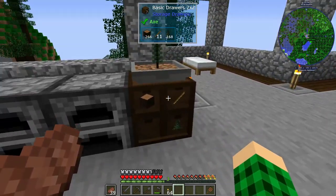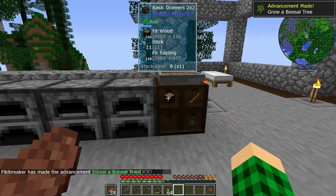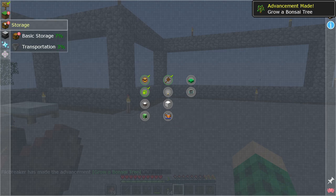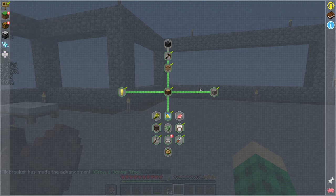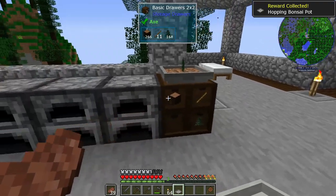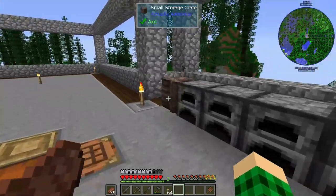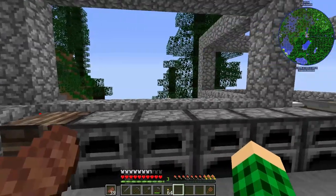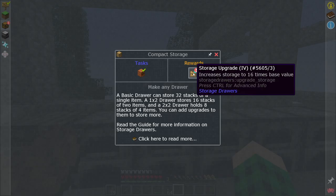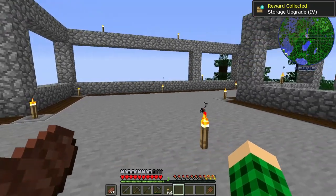You could also put a chest down, but a storage drawer I think is just fine because it holds 512 items in each slot here. And we're getting quests done left and right. In here we can get another hopping bonsai pot — and actually I didn't have to make the hopper to make this hopping bonsai pot because the quest gives it to you. And then in storage, we made a compacting drawer and we get an upgrade.